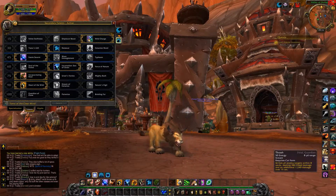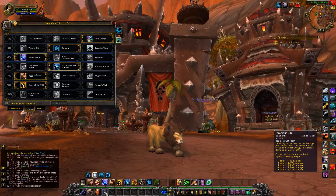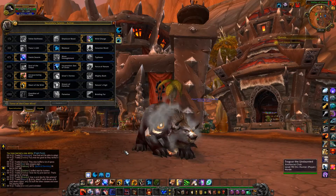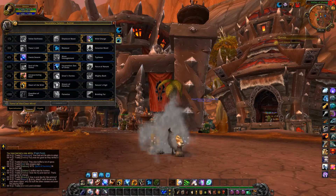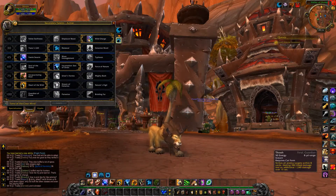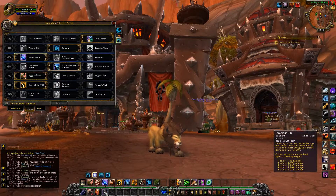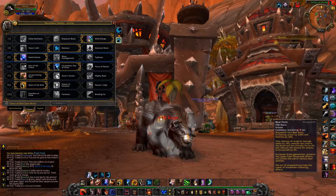You'll notice one of the things they did was they freed up, according to them, your damage bars. They took some of the abilities, kind of mashed them together, supposedly freed up our abilities. As you'll notice here in bear form, I still pretty much have most of the abilities I had before. The only exception was when I was in cat form — I only had three abilities: one AoE, one damage attack, and one finishing move. In bear form, I pretty much have most of the abilities I had previously.